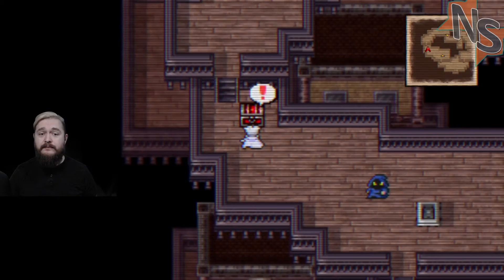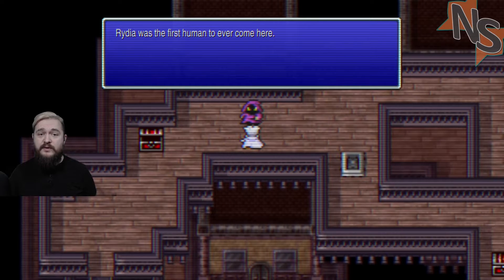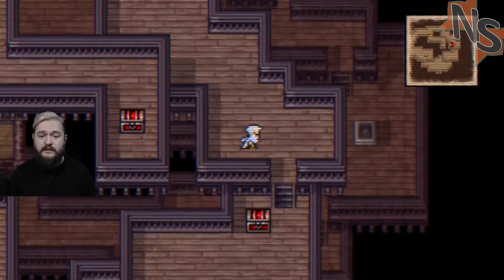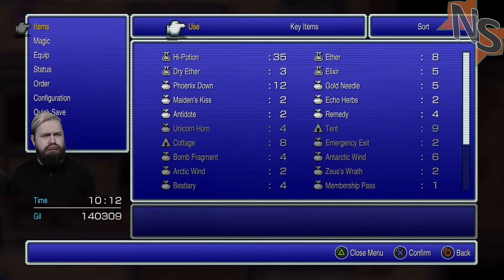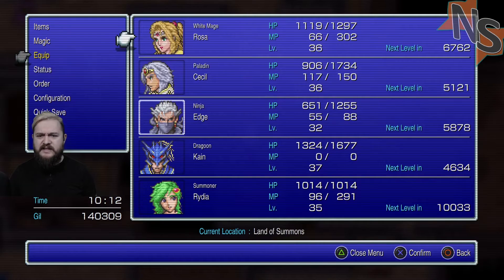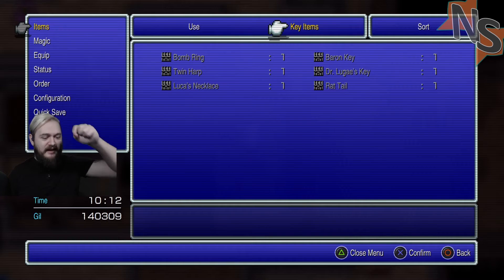Rydia, you have returned! Rydia was the first human to ever come here - interesting. Oh, I missed a chest. Is that a whip? Nope. Oh wait, it's a key item - I take the Rat Tail. Back to the overworld to get the adamantite. I now have the key that starts the unlocking of doors procedurally.